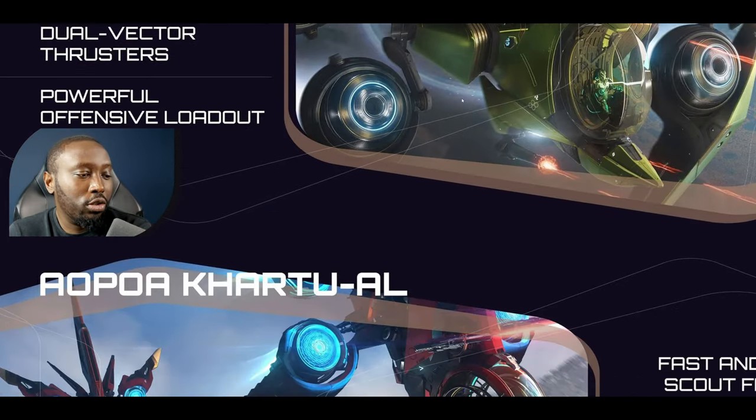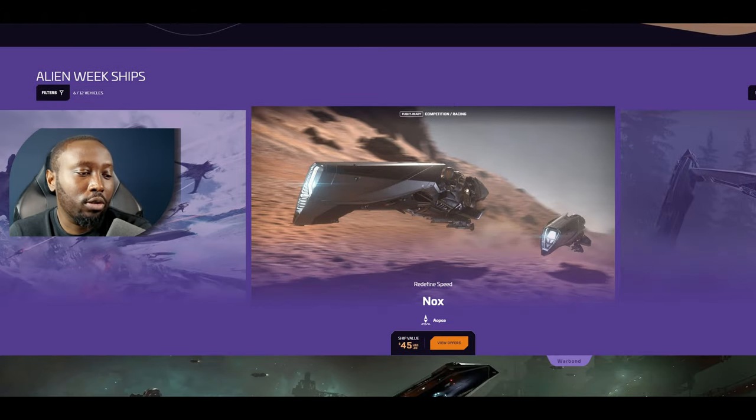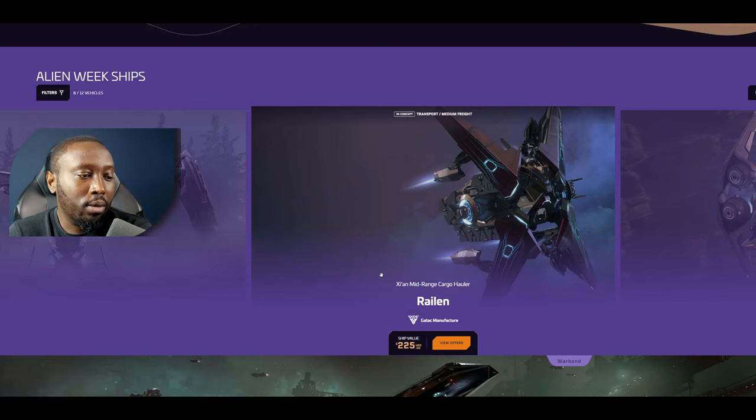Alien Week is an opportunity to pledge for these ships. Some are rare, and most are purchasable in-game, so you don't necessarily need to pledge - but this is a great opportunity to test these vehicles before trying to get them in-game. They have the Prowler here, which is a drop ship - it's a decent, very tanky vehicle - at $440 to pledge, but you can also get it in-game.